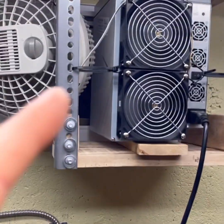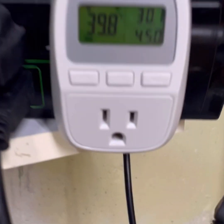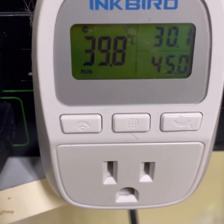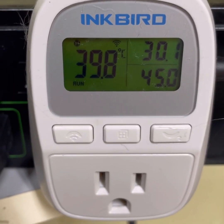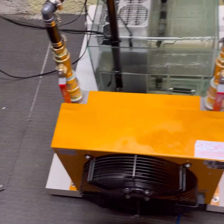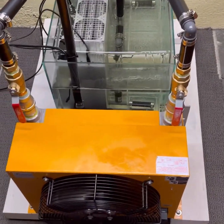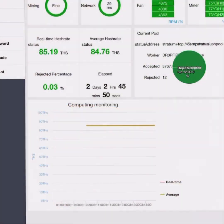There's my immersion setup and my Avalon that's pumping straight outside. Here are my probes connected to my immersion setup — I try to keep it right at 40 degrees Celsius, and right now I'm running at 39.8 degrees. From what I know about immersion cooling, my PCB temperatures with that ambient and fluid temperature give me approximately the mid-60s, about 65 degrees PCB temps.